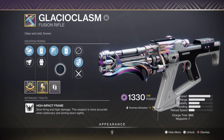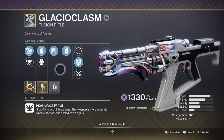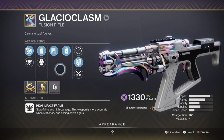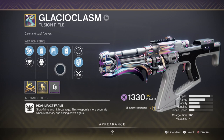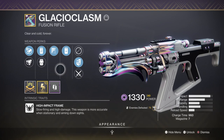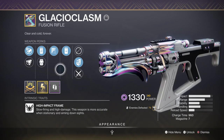For our secondary we have the Glaciochasm Fusion Rifle with Subsistence and Reservoir Burst, and this will help a lot in taking out large groups of combatants in one blast while also debuffing via the Particle Deconstruction mod. If you want a way to create wells as you please, then this weapon roll with the Explosive Light mod is basically Telesto in baby form. It hits hard and can take out groups easily, but the most important part is how you can trigger Subsistence after each kill. This weapon is literally a void build dream and functions closely to an exotic.